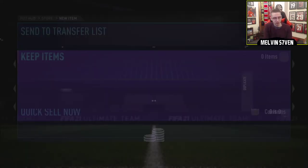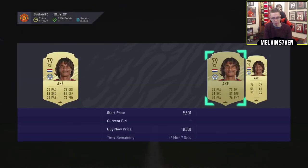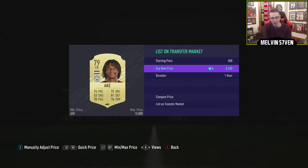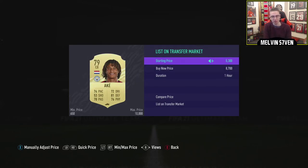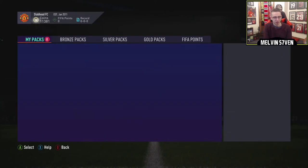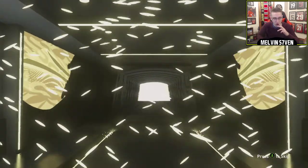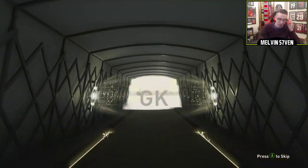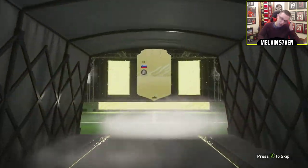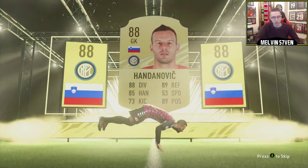That's the whack packs out of the way - what I call whack packs anyway. Aki probably goes for about 10k - he's nearly extinct. I'll list him for about 8.7 since he's a duplicate. People going crazy for that pace. So here we go - this is the first good pack, we've got eight very good packs here. I am hoping for something. That's a walkout! Come on! Oh my god - it's Handanovic. It's an 88 rated, it is a walkout.